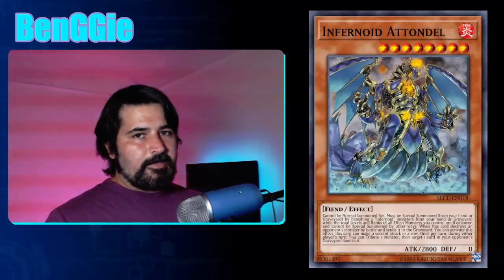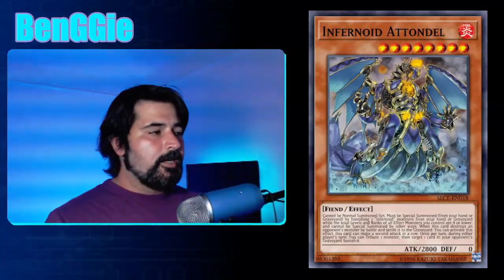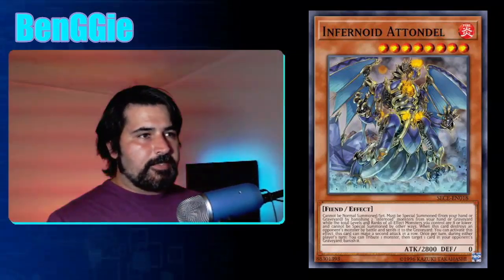Next we have Infernoid Atondal — 2,800 attack, zero defense. If Atondal destroys a monster by battle and sends it to the graveyard, which happens at the end of the damage step, you can activate this effect to attack again in a row — both attacks must happen consecutively. He is the biggest source of damage you can do with the Infernoid deck. If Atondal destroys a monster by battle but doesn't send it to the graveyard — like a Pendulum monster going to the extra deck, or a trap card monster like Conquistador of the Golden Land — you cannot activate his effect.